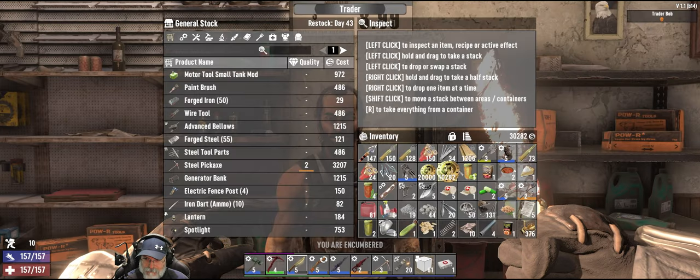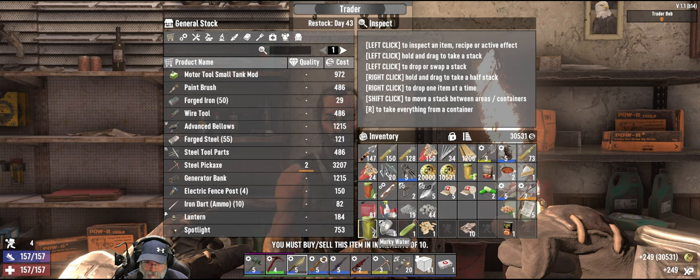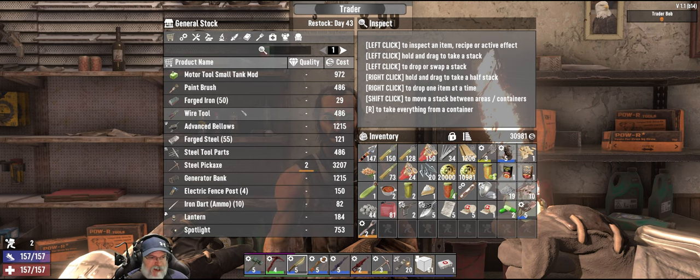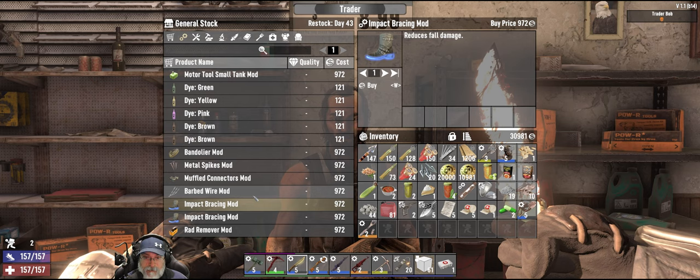Here you go — we'll rev that engine. You can have that, that, and five paper — he doesn't want those either. He can have those, those, that, and that. I think that's all I'm going to sell to you. Oh, he's got steel tool parts — I've got six or so of those by now so I think I'll pass on that. I wouldn't mind having one of those — do we have room? I don't think we have room in our boots for another mod.